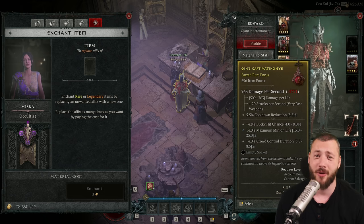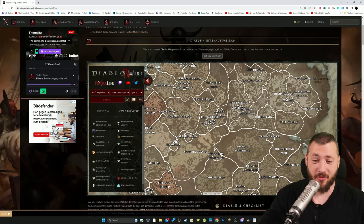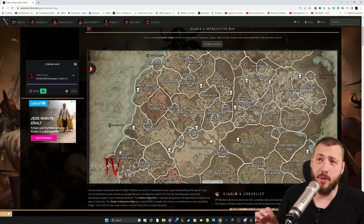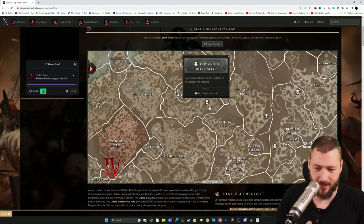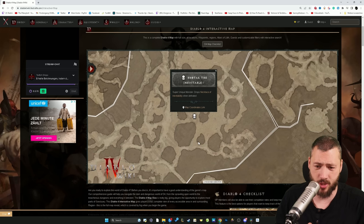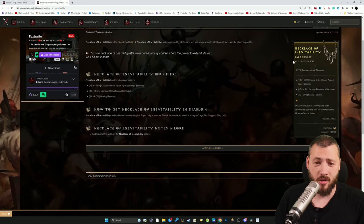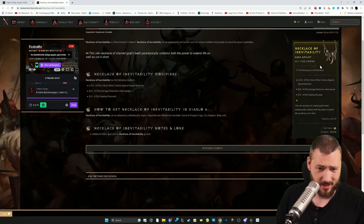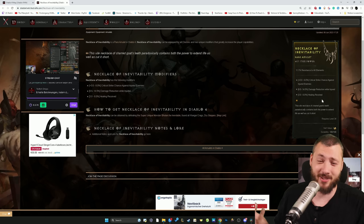The forgotten souls needed for rerolling can be easily farmed in helltide areas. To find the unique mobs, the Maxroll wiki has the best interactive map — you can filter for unique enemies and see all 20 locations across the map. Most sources just show you the item name like 'Necklace of Inevitability,' but in the Maxroll wiki you can click the item and see all its stats, like critical strike chance against injured enemies and damage reduction while injured.